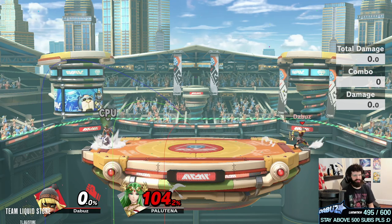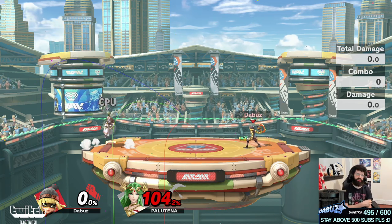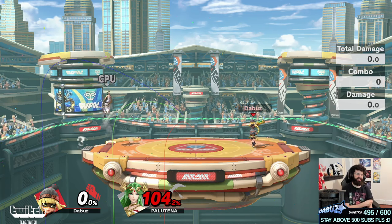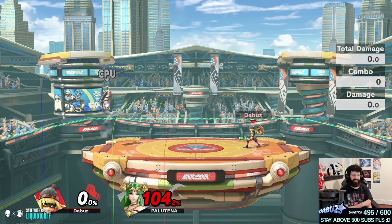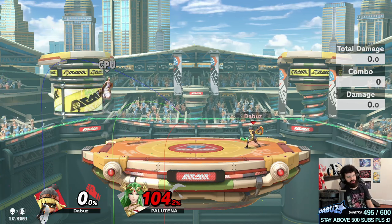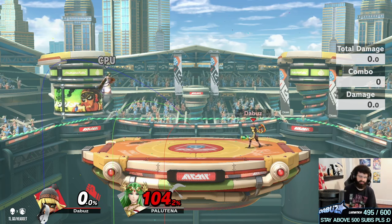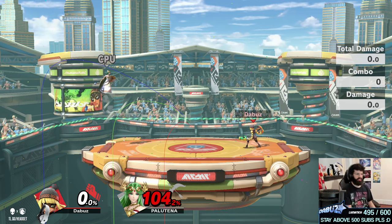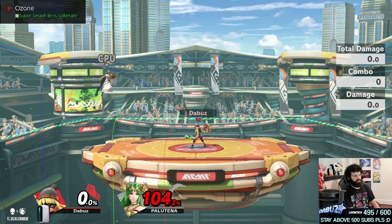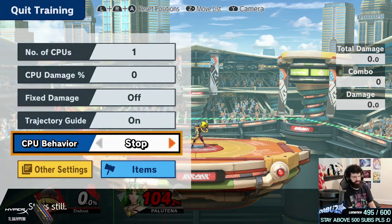Also with Min Min, platforms are your best friend for making people have trouble approaching you. Stages like PS2, Battlefield, Small Battlefield — basically every stage that isn't a slant or a smash fail is really good for her. Final Destination is amazing for her though because it's just a long flat stage. She likes long stages, flat stages, and stages with platforms she can camp on. I know one movement player that loves Smashville because he controls the mid platform very well using nairs and Megawatt.